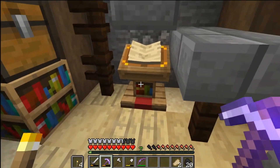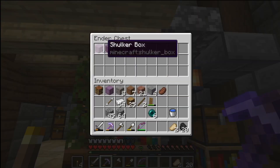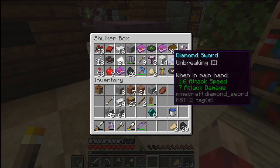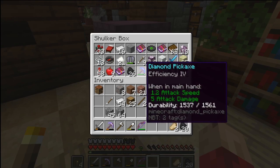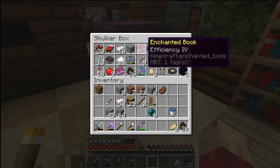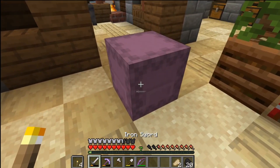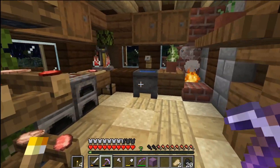We just threw our lectern over to the side, a couple bookshelves and chests and an inner chest. You can see we've got the shulker shells up in here. Here's some of the other stuff we've got from the end as well. I've got a diamond sword and a diamond pickaxe with Efficiency 4. We haven't made our first diamond pick just yet, but we have a lectern and a couple nice books from the stronghold, as well as some other end items. I think it was a very fun and productive time.